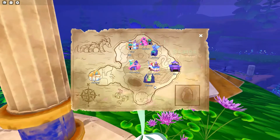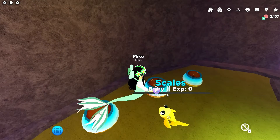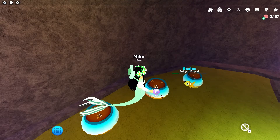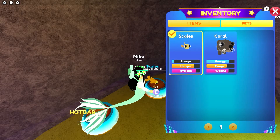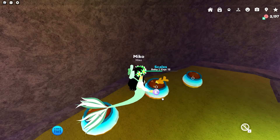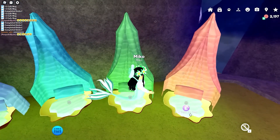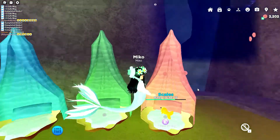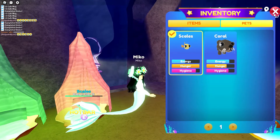Go to the nursery symbol over here. You should see loads of stuff. As you can see, I'm earning coins by feeding Scales because he is really hungry. This is a really quick and easy way to get money.